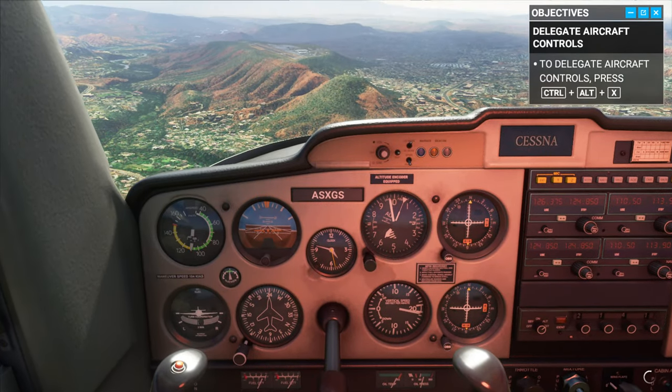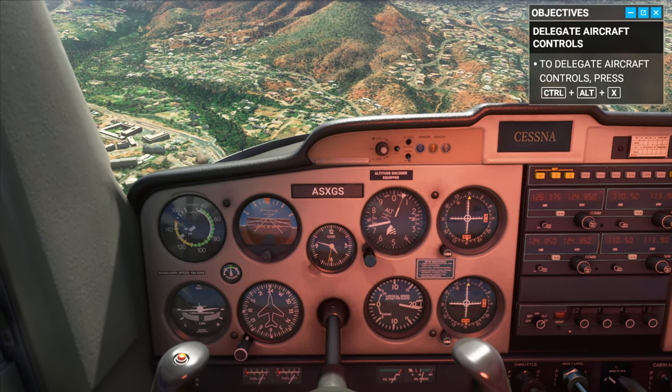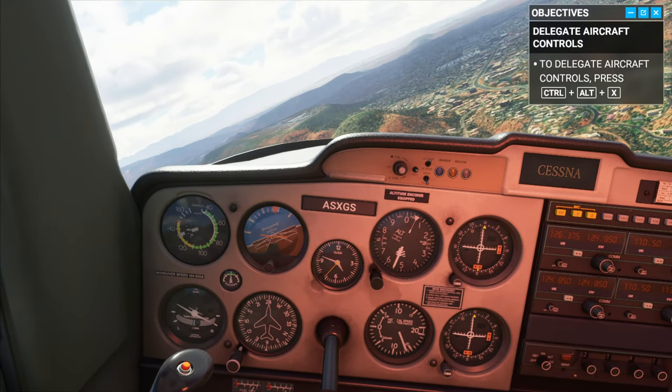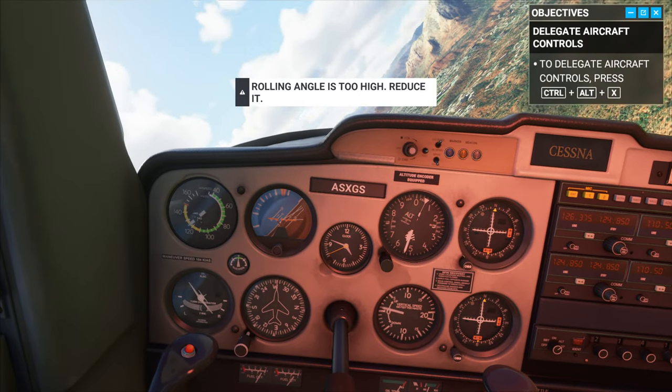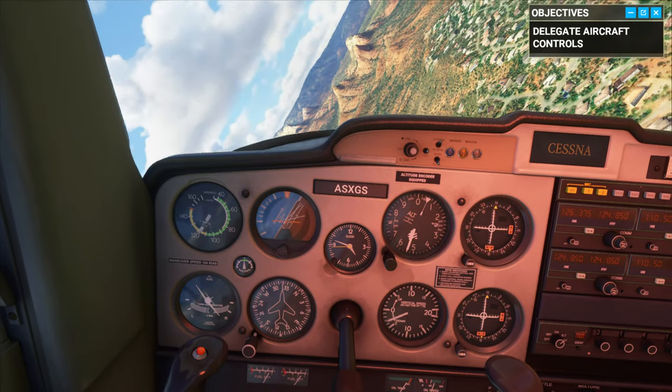This is so dope — just looking down and seeing these buildings, the terrain, the mountains, the shadows, the clouds and everything. Let's give the instructor control real quick. Good job. G. Millie says just wait for the new cards — yeah, that's what I plan to do.